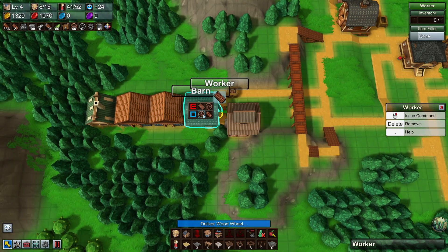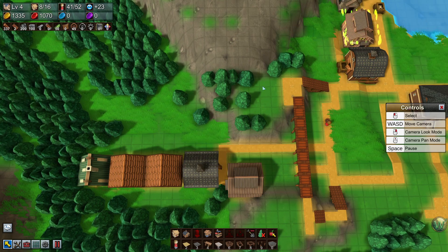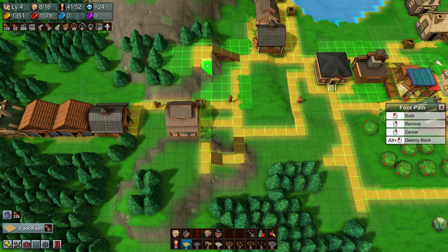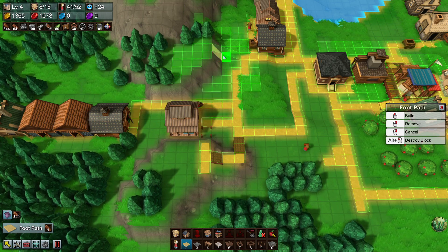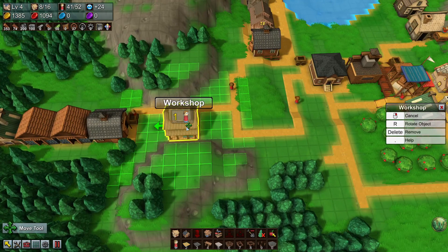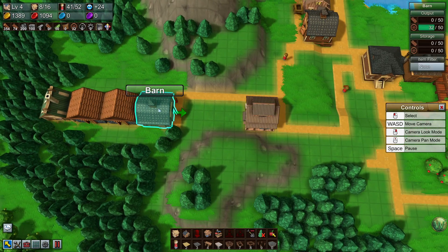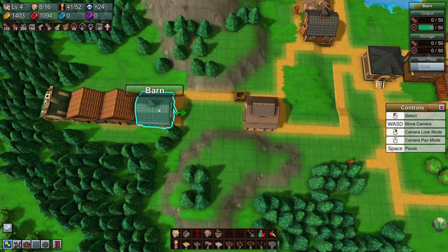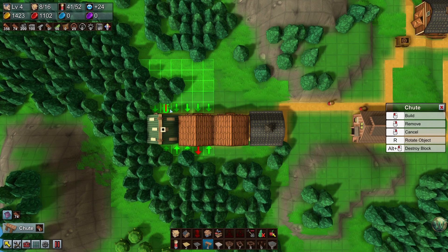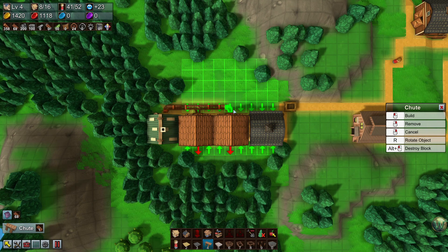This is done, this is done. I'm going to get these guys to help — deliver a wood wheel to the workshop. This workshop needs to get moved a little bit. Actually, maybe I'll just take this jump out; they don't really need it and it's just kind of in the way now. I do still want the barn. Now I can start working on this area down here — this needs to come out into a chute, and that one goes there.